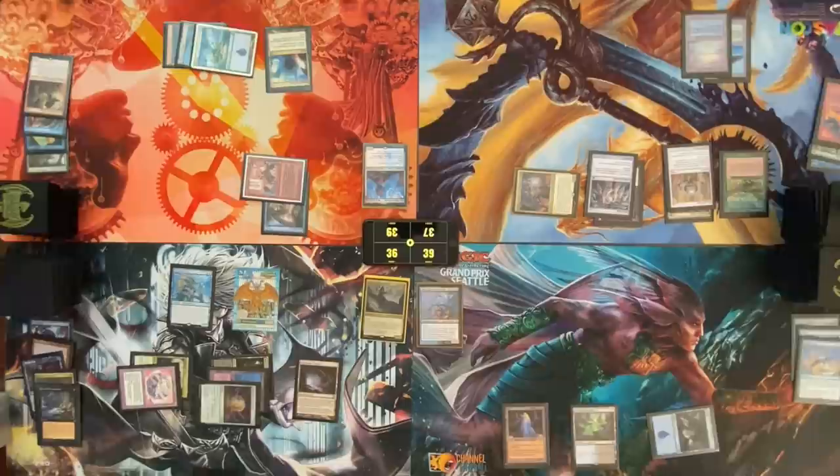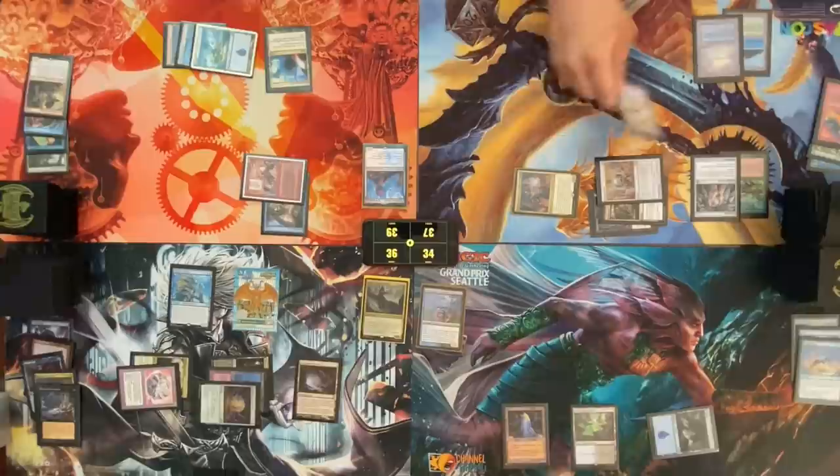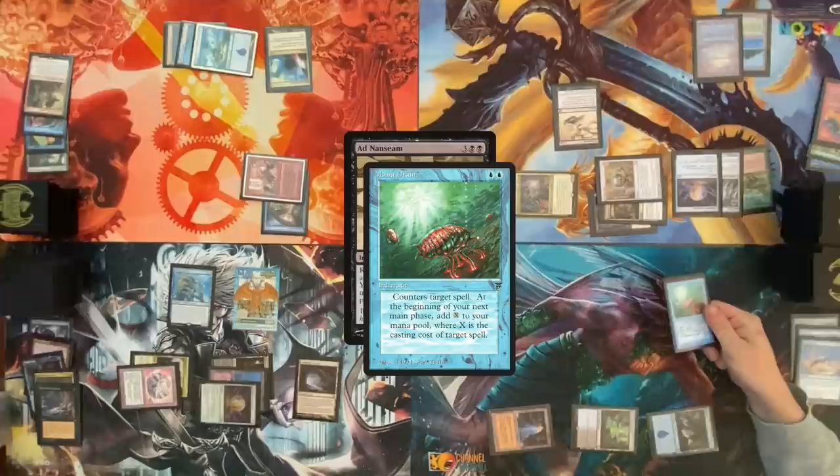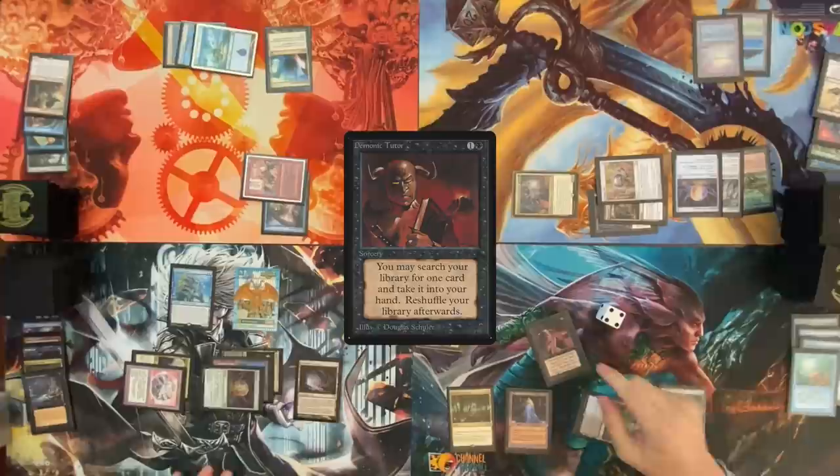Go to combat, attack Cam for five. I'll take five. Go to second main. Carpet of Flowers — still two. Black, cast Ad Nauseam. Cascade. But Ad Nauseam on the stack — I'm gonna pay three life to make a blue with Tarnished Citadel and cast a Mana Drain. Pass turn. Draw for turn — Forbidden Orchard. Use a colorless and a black and cast a Demonic Tutor. Get Ad Nauseam. Keep this, we're gonna stay here. I only have two more mana.